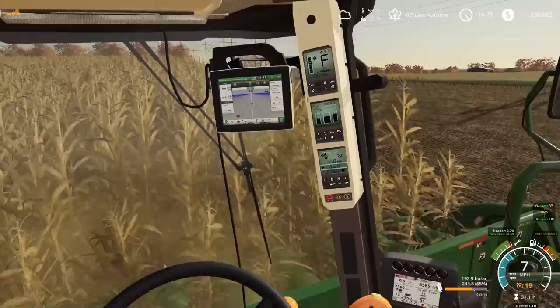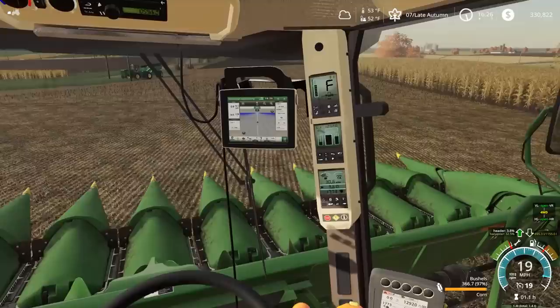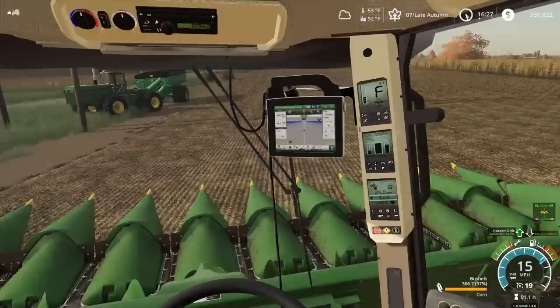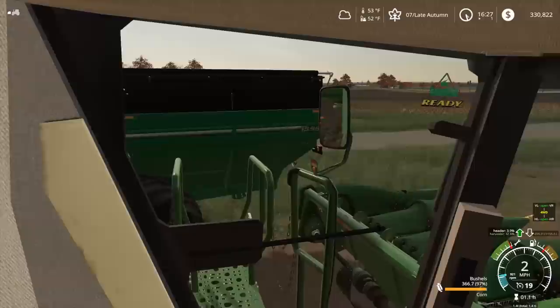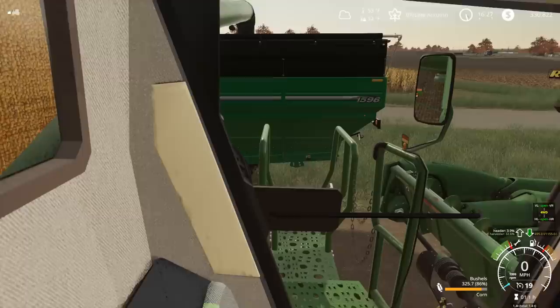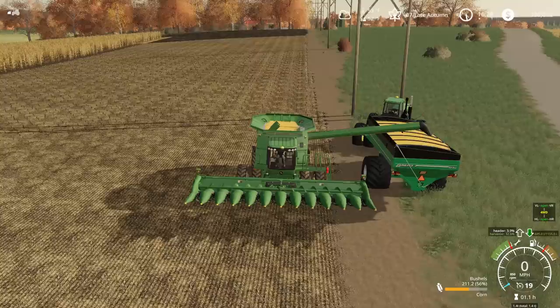This is where it'd be nice to have some help — right now it's just smooth sailing. If I had a grain cart operator, somebody would just run it up next to me. This is where I need an autonomous grain cart. Smart Ag — the CEO came in and presented to one of my entrepreneurship classes about a year ago and pitched us the autonomous grain cart, which was pretty cool. He created Smart Ag, a company that has the autonomous grain cart. The CEO's name is Colin Hurd — he also created another company, I think it was Ag Vision or something like that.